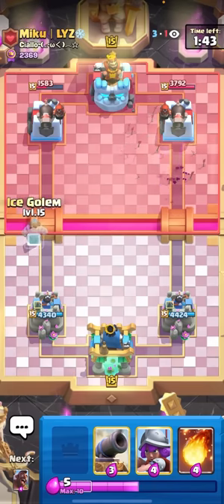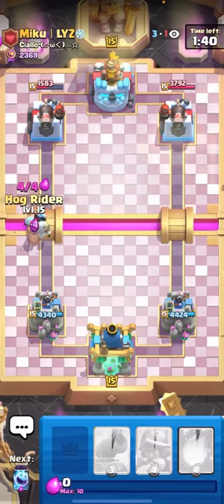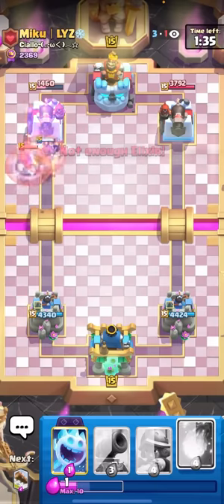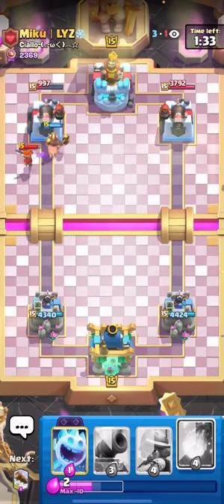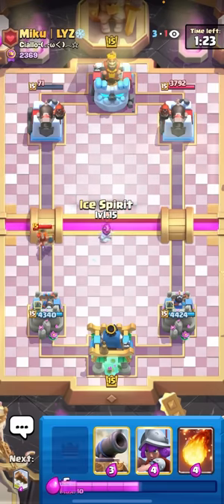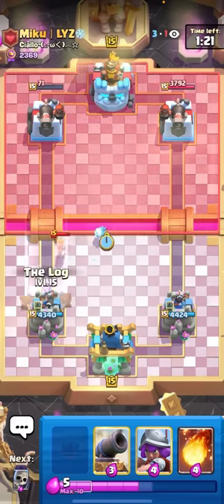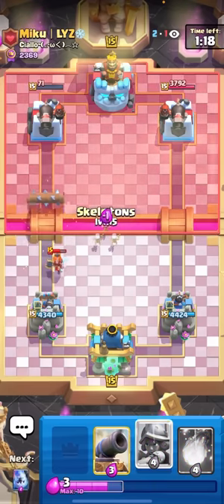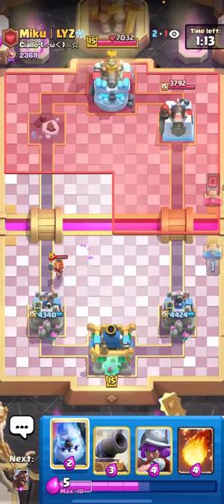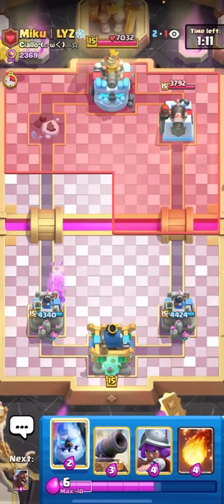I'll evo skellies on the right just to force out the valkyrie. I forced out the arrows - that's fine, plus two elixir trade. Now I can just ice golem hog. All he has for this is probably valkyrie, and that's still gonna be at least two or three hog rider shots. One, two, maybe three - nice! Three hog rider shots right there. That's why you should never be scared to cycle your musketeer against lava unless they have fireball. If they have fireball and zap you probably shouldn't, because then they could lava the back then fireball-zap your musketeer. But when they have arrows and snowball you can do whatever you want freely.